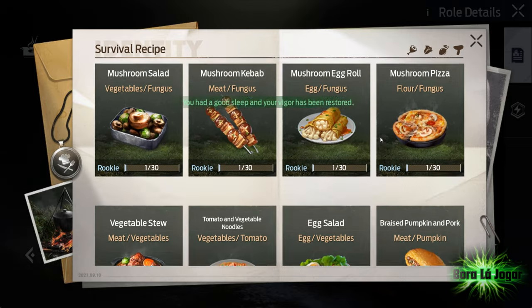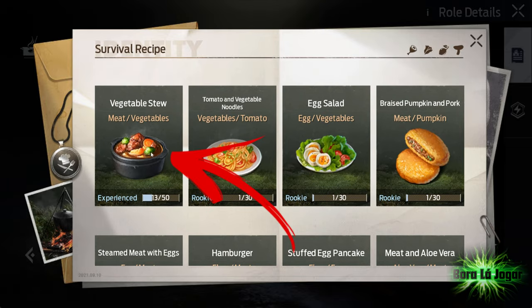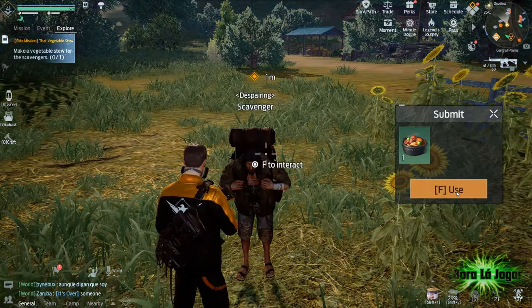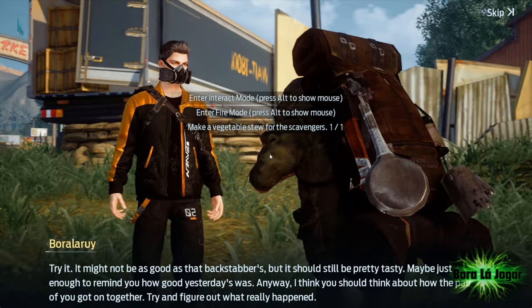To make this dish we have to put meat and vegetables together and it's ready to go. As we give him the vegetable stew, the scavenger thanks us with a damaged outdoor treasure map.